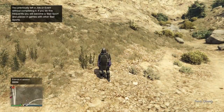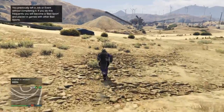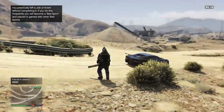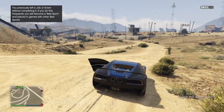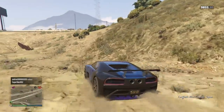Now depending on what color you picked — whether it's orange or purple — you should spawn into online with the outfit on. It's pretty awesome. It does look really good when you have the minigun out because you look all buff. It's a really easy glitch, so I'd take advantage of it just in case Rockstar patches it.